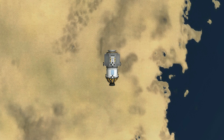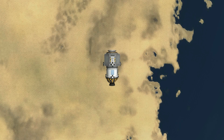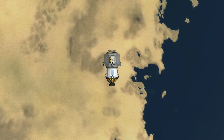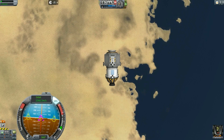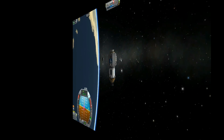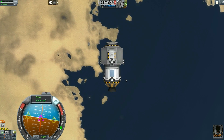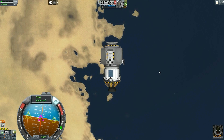Hey everybody, Fifth Horseman here, doing another KSP Fundamentals. Today we are going to start a three-part series — actually probably more than three parts — three parts to get it working and then everything else after that is going to be tweaks. This episode is specifically Rendezvous. Rendezvous and docking is probably one of the hardest things in the game, but once you get it, it's one of the most rewarding things because you can do so much because of it.